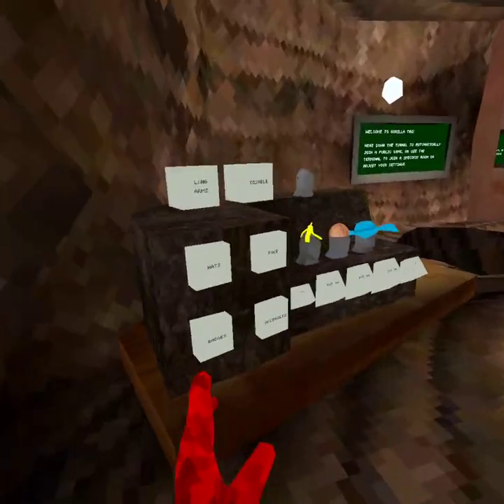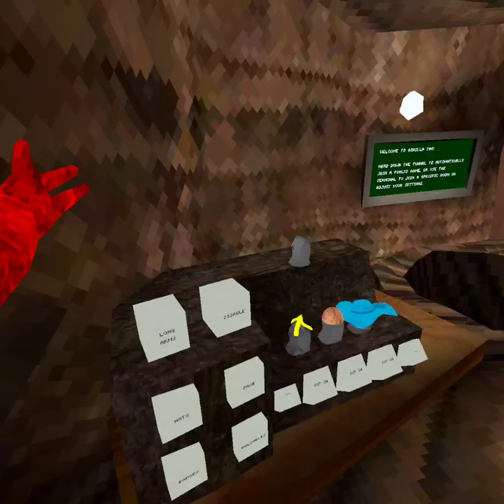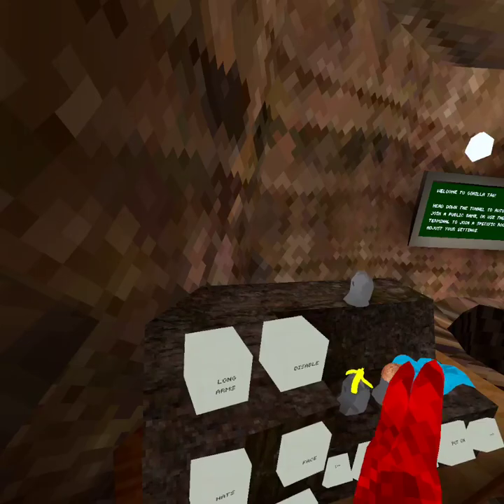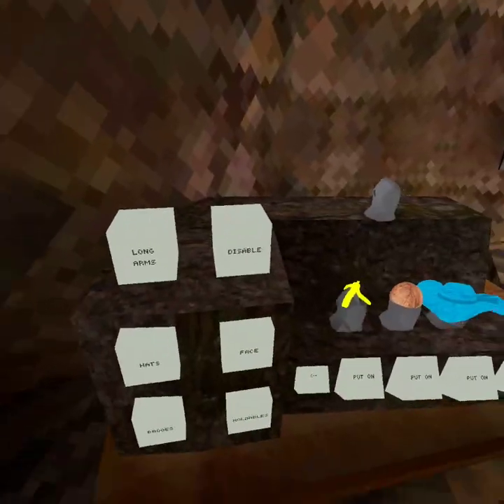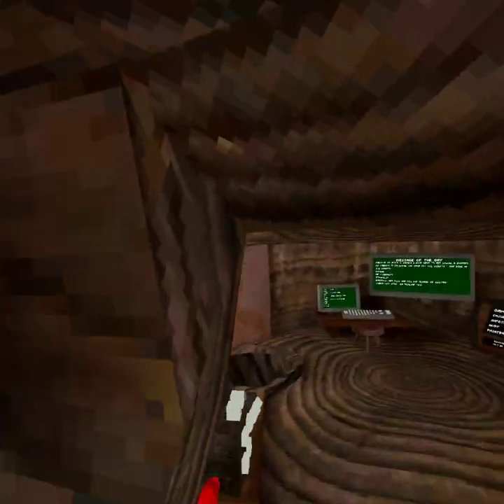You are now in the game! There's a Long Arms button, and the more you press it the bigger your arms get and everything around you appears smaller. If you want to disable it, just click Disable and it'll disable all of them.